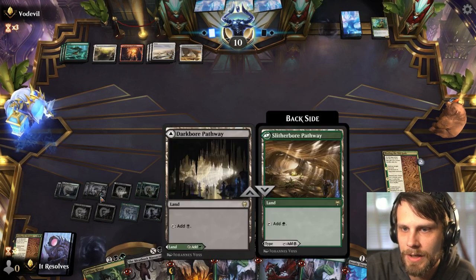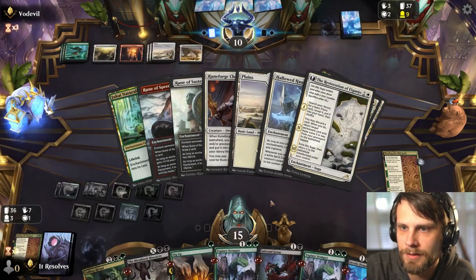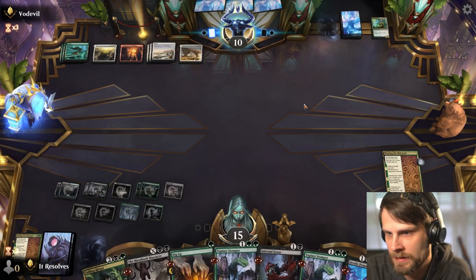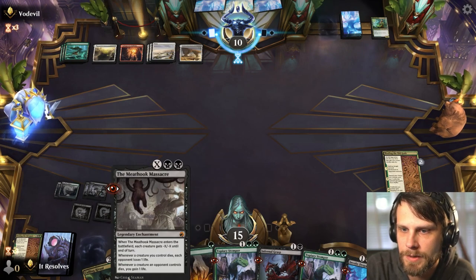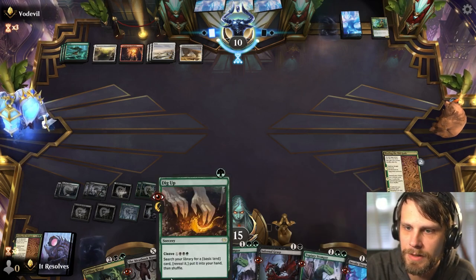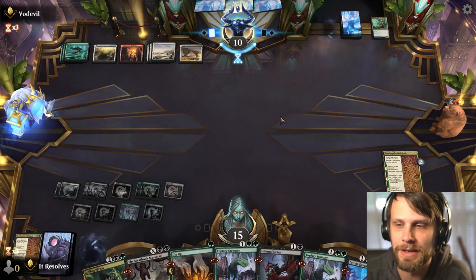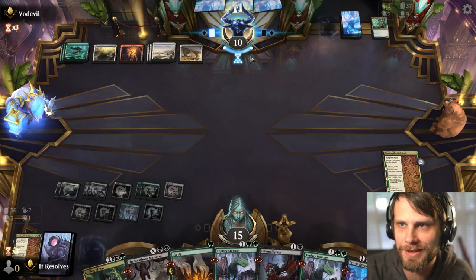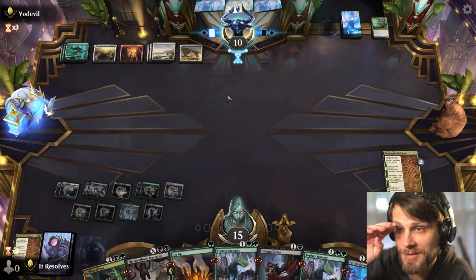We could have also gotten rid of a Stomper — that probably was a better play. But now we can start to flood the board. We've got the Invoke Despair play available, the Meat Hook Massacre play available — a lot of stuff thanks to that Harness Infinity. Feeling pretty good. It looks like the opponent is not super stoked about the position because they are just chilling.